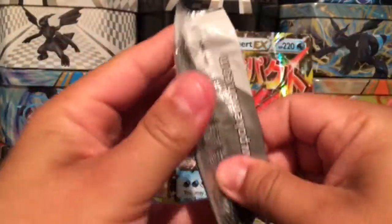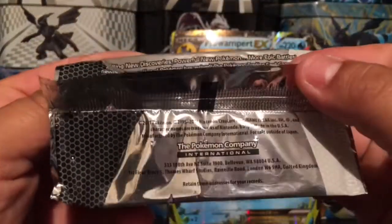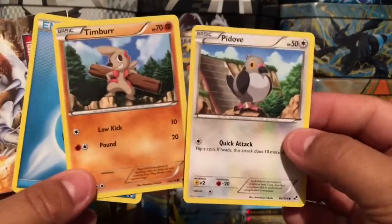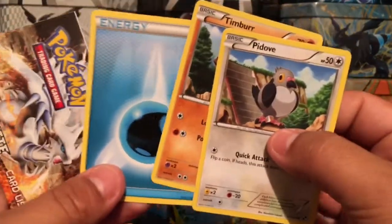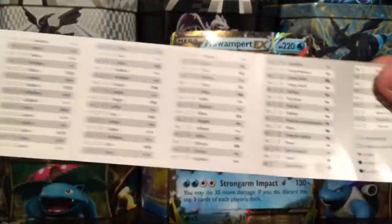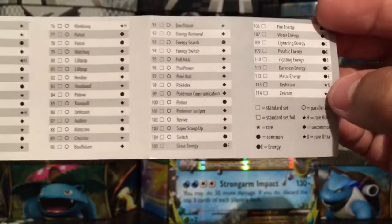Now let's do the sampling packs — we'll do the Black and White base set first. This is from 2011, so this is a 2011 sampling pack. We have three cards: a Pignite from Black and White, a Timburr from Black and White, a Water Energy, and a little booklet listing all the cards coming in the Black and White base set — including Zekrom. These are the gold cards — actually, the first full arts that came in Black and White.